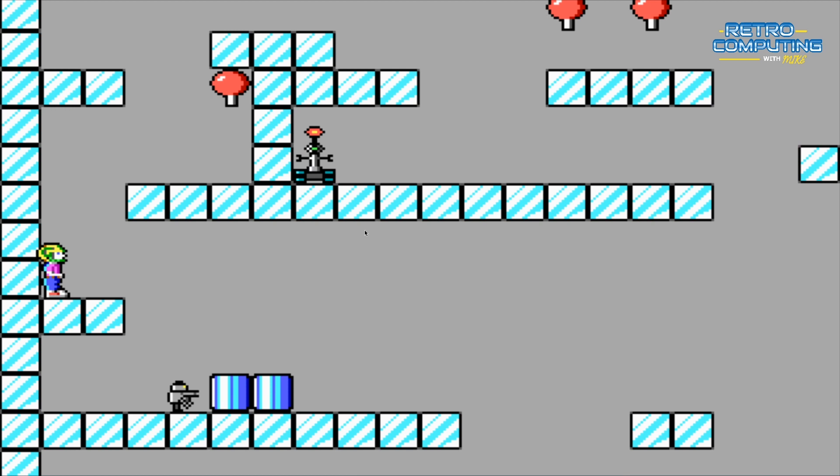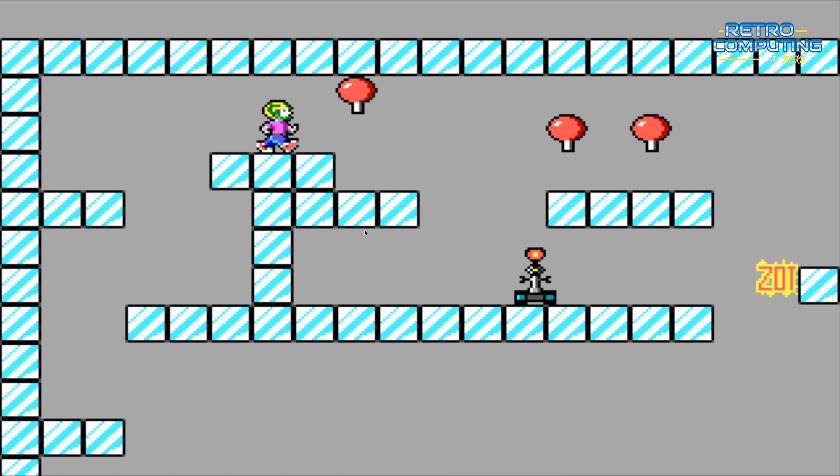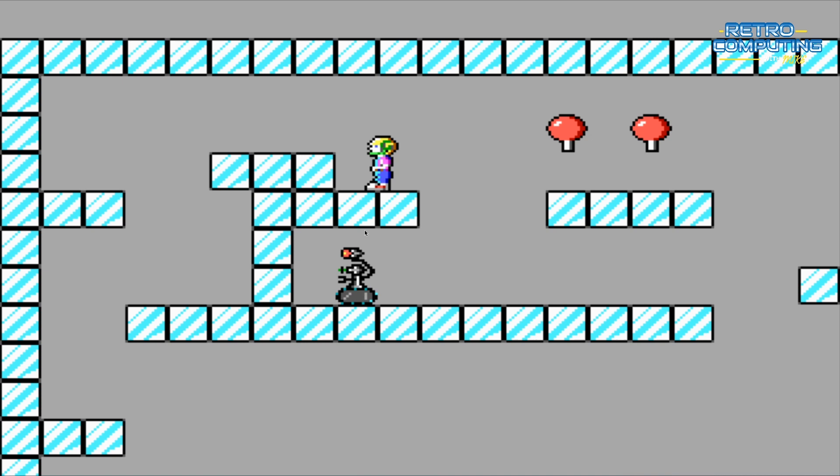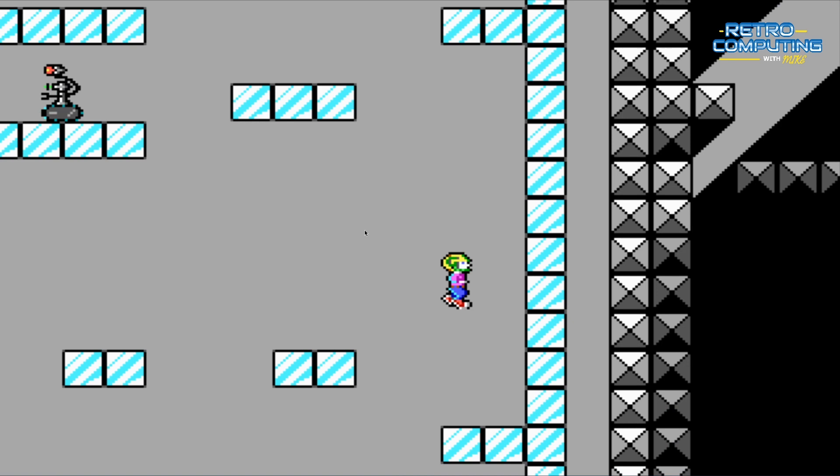The next robot up here looks way more dangerous because it's shooting, but besides that it actually doesn't kill you on contact — you can touch it without dying, as long as you don't get in the way of its lasers. I got the key card, which is what I need to progress through this level.